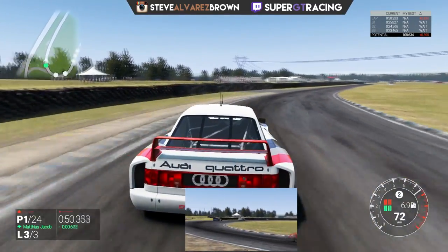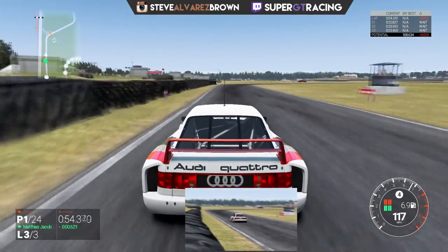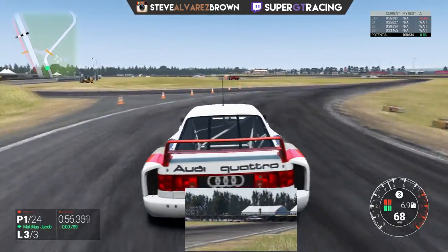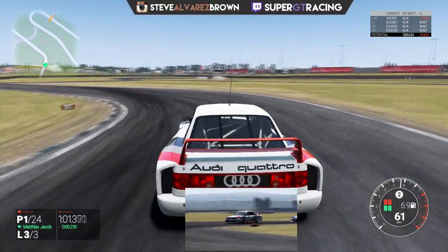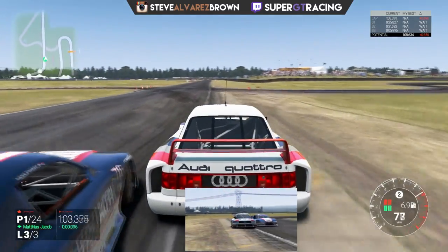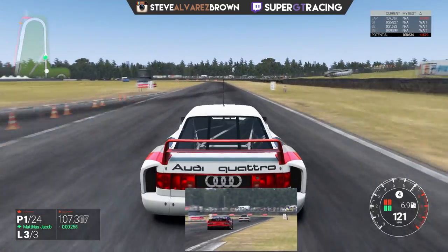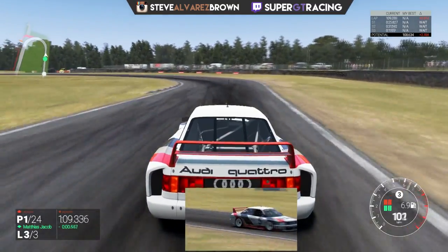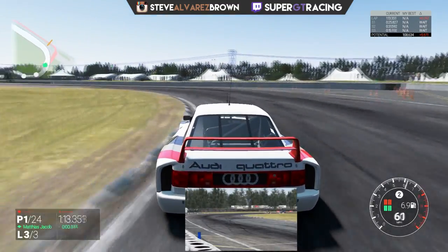Coming in again, a late apex again, so you can get more speed coming out of the corner, which makes you harder to overtake as you get into the next corner. But you can see here, making a mistake. It's all very well trying to drive with a late apex and get speed out, but if you're making a mistake then you're very slow anyway. So second place nearly overtakes me, but we're just going to cover the inside here, and he's not going to have room to do anything around the last corner.